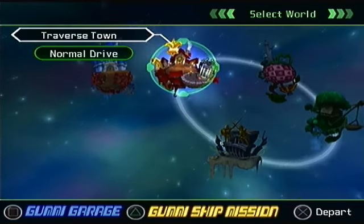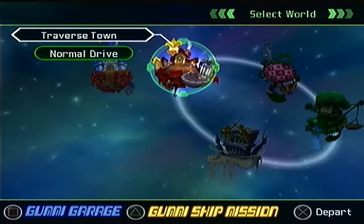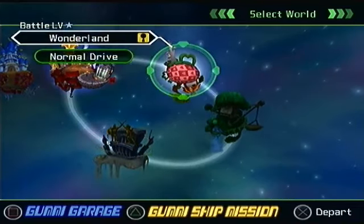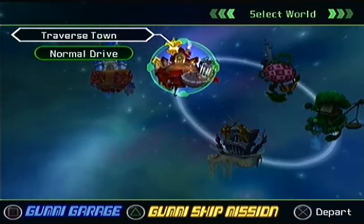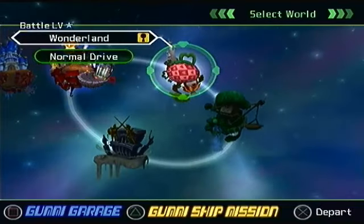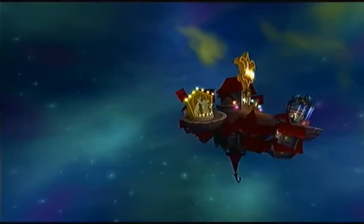Hey y'all, welcome back to another part of my let's play of Kingdom Hearts 1.5, or Kingdom Hearts Final Mix included in the Kingdom Hearts 1.5 HD Remix collection. Last time we finished Alice in Wonderland, and I leveled up two levels — I was level 16, now I'm level 18. I also did the gummy ship mission so we don't have to go through that miserable mission. Now we're going to traverse Traverse Town.